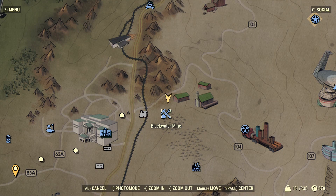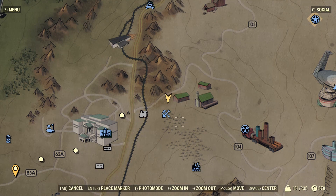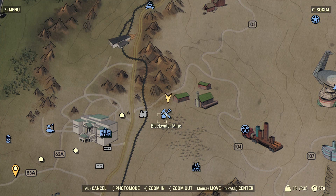If you head over to the Blackwater Mine, which is right near White Springs if it's not marked on your map, you'll find that this place is swarming with mole miners.